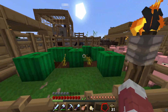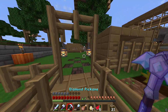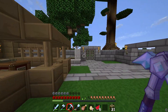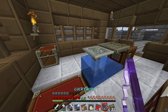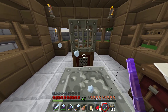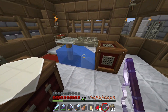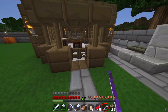Moving on - we have our melon farm. Sometimes I come out here, chop a couple melons, make some glistening melons and potions. We have our lonely little pumpkin out here. And this is our AFK fishing farm - you come up here, you fish right here, and you hold down your trigger button on your controller or mouse and it'll auto fish for you. I just made it the other day so we haven't collected too many resources off that yet.